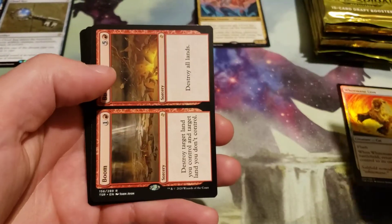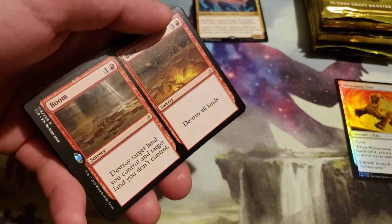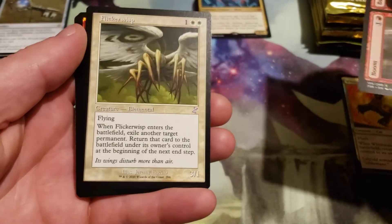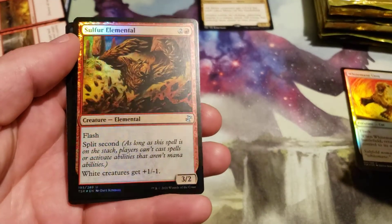Commons. The rare is Boom Burst, and our Time Shift is a Flickerwisp, and a Foil Sulfur Elemental.